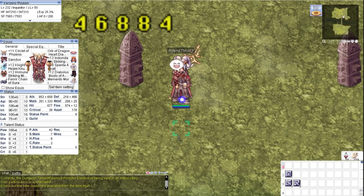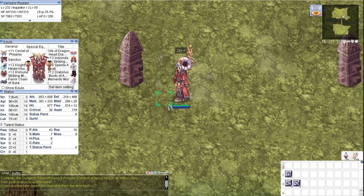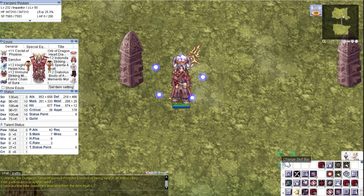Now after that intermission, we proceed to the moment why you are actually here — the Sura Tiger Cannon Combo. Before we start, let us look at the skill keys first.